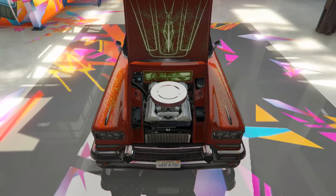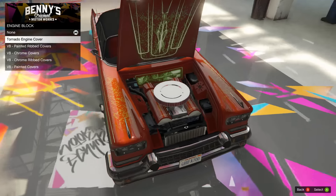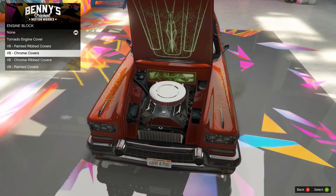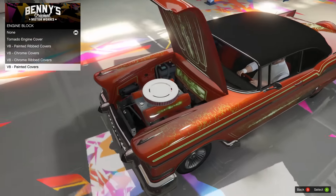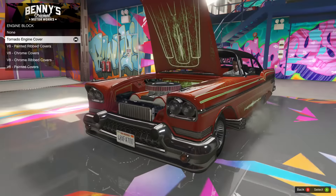On to the engine - we're gonna max it out. Engine block, let's see what we can get here. So we can get the tornado engine cover, which is actually unique to the tornado - which is really cool. Then of course we can get our ribbed chrome covers, chrome ribbed, and the painted covers with the livery on it. I think I'm gonna try out the new tornado ones. As you can see it has the livery on those as well - very cool.